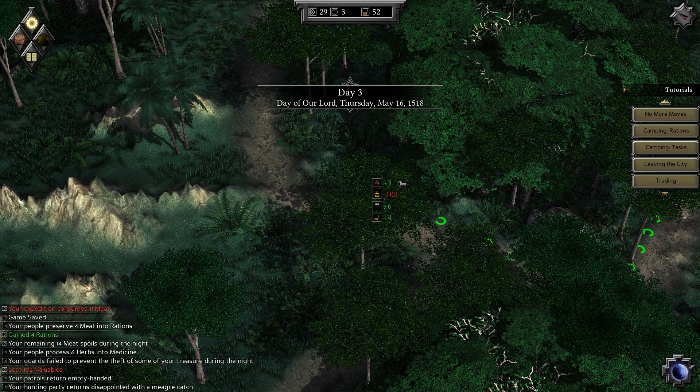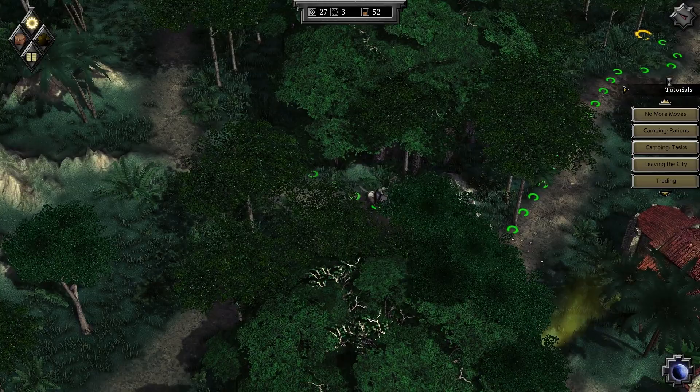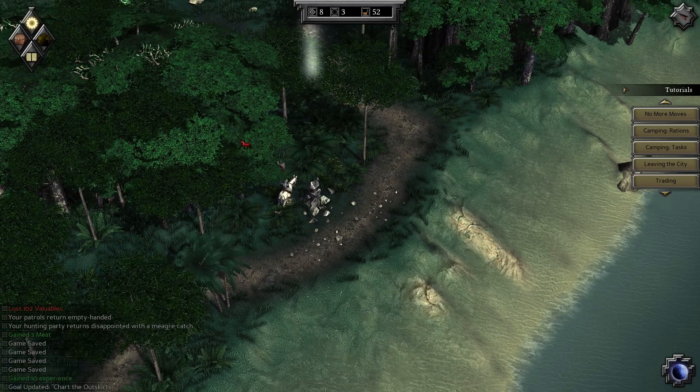Patrols return empty-handed, your hunting party returns disappointed with a meager catch. That's not great. Let's go — I want to get to that magical box that I saw. What is that? Is that iron? We're gonna get there. Chart the outskirts, go update it and gain some experience. Awesome. I think it's somewhere over here — that's another herb.